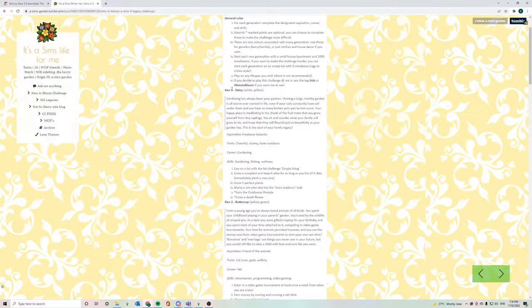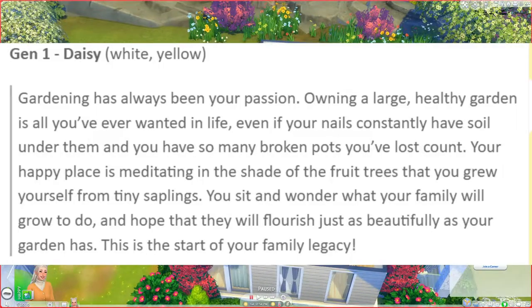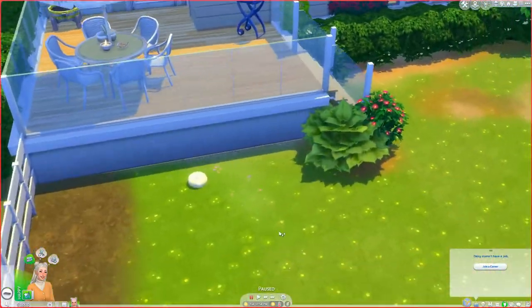Our first generation is Daisy. I'll read a little bit of backstory from A Sims Garden: 'Gardening has always been your passion. Owning a large, healthy garden is all you've ever wanted in life. Even if your nails constantly have soil under them and you've lost count of broken pots, your happy place is meditating in the shade of fruit trees you grew yourself. You sit and wonder what your family will grow to do and hope they flourish just as beautifully as your garden has.'